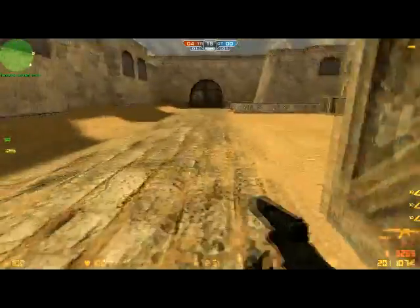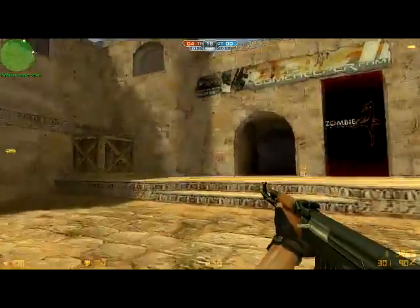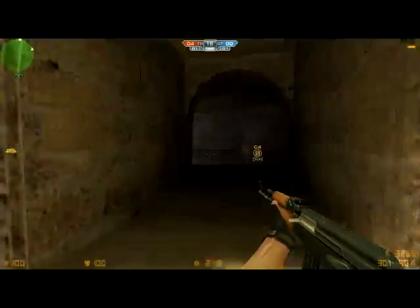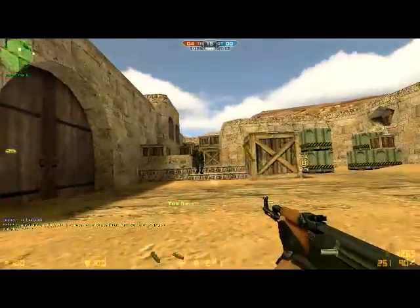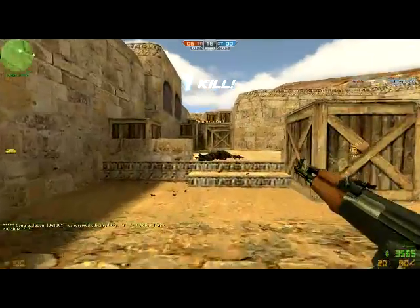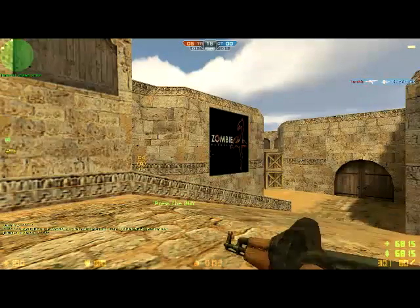Next is the AK-47. This assault rifle is very useful at close range and pretty useful at far range, which makes it the best weapon for terrorists. But it's not that good at far range if you keep shooting. It's useful to shoot one by one and take the enemy slowly.